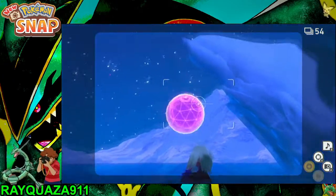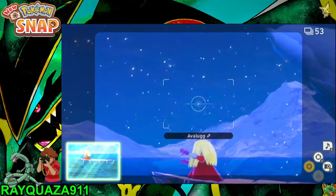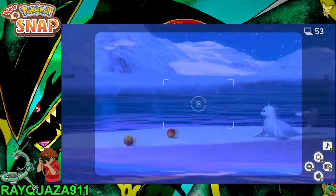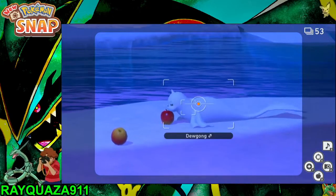Now here we're going to throw some orbs at the Jynx and Avalugg. Avalugg can get a nice picture there. The Dewgong can lure it forward a bit more towards you so you can get a nice big size-in-pose for a decent amount of points.